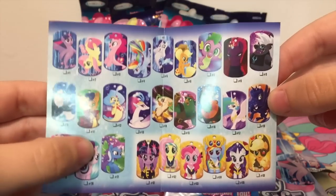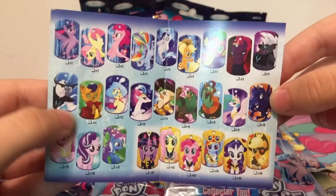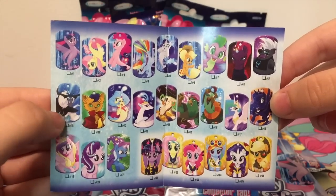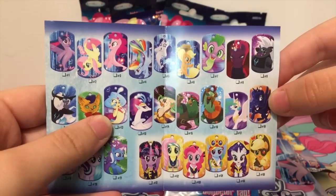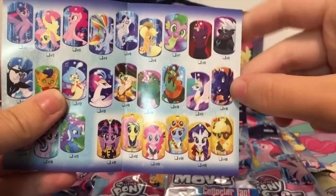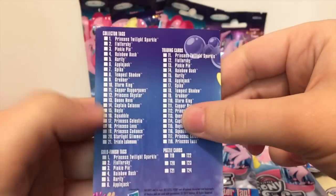Princess Luna, Celestia, Cadence, Trixie, Starlight, Capper — I think it's Capper though — Storm King, Novo, Skystar, Seleno, Boyle, and one I don't know the name of. And then we have the pirate ponies, which are the gold tags I think they were talking about.